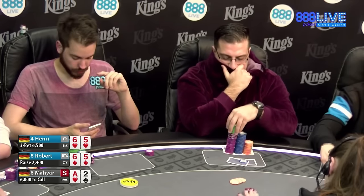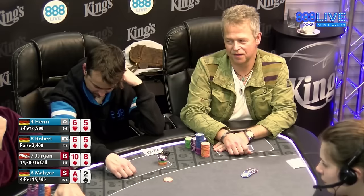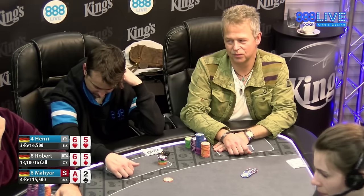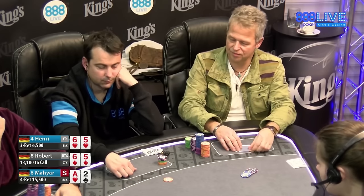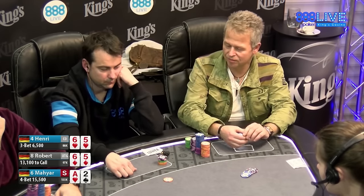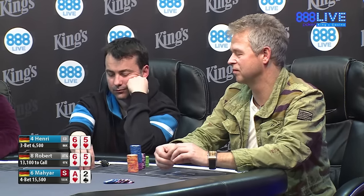The problem is he just made it 15,500 and if I'm Henry I'm sure as hell peeling on this 6-5 suited every time. And when you do get a call here you have ace-2 offsuit, one of the worst possible hands to have in this situation. The hand just plays so unbelievably badly post-flop out of position. I don't hate the move, but if you're gonna do it, make it bigger.